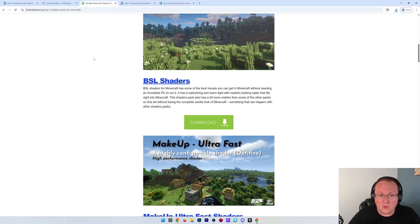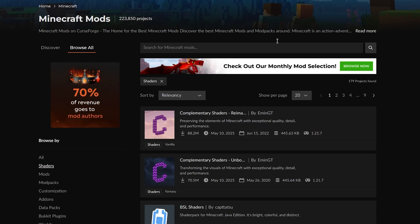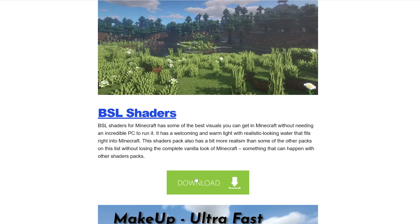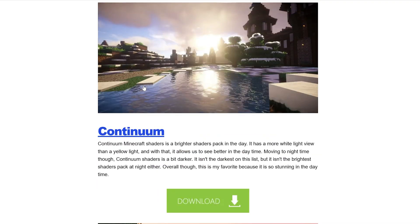You can also obviously Google, for example, Minecraft shader packs, and you can download these typically on CurseForge and Modrinth. Both are trusted sources, and when we download our shader packs, we're going to be linking out to them on those sites. We'll go ahead and grab BSL Shaders as well as Makeup Ultra Fast Shaders, because those are some amazing shader packs, but there are also other great ones on the list as well.